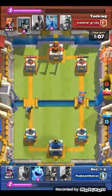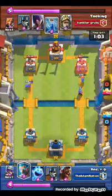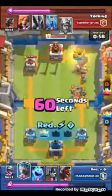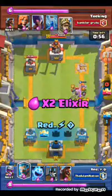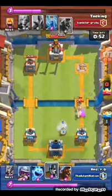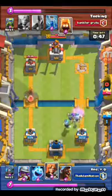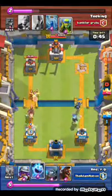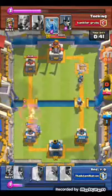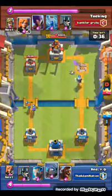He's managed to pull quite a good attack there with the hog and the fire spirits, although Daniel did defend quite well. He still got a decent push there and now he is lower — he cannot counter that musketeer and valkyrie, and that will in fact get the crown for Daniel. It is looking as if Daniel would be the easy winner — but wait, you need to see the whole thing.